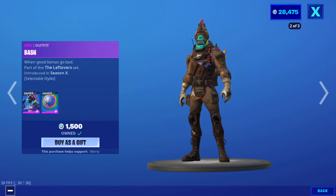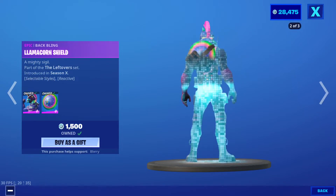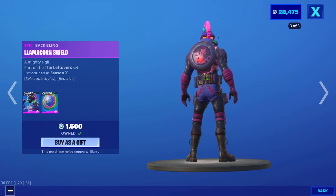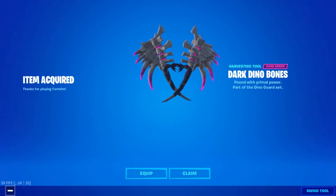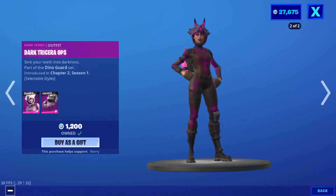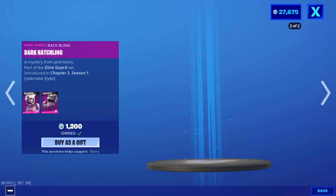Where's the dark one? And now where's the other one? It's not showing it, but it comes — and then of course the Lamecorn Shield backbling. So you have two styles. There it is, the dark version. And that's it, right? Yeah, that's it.